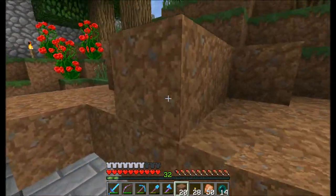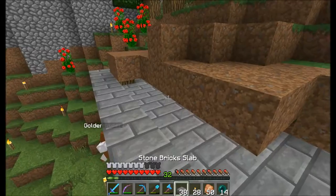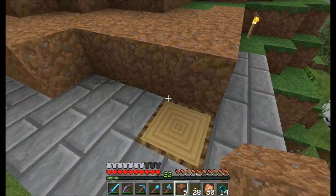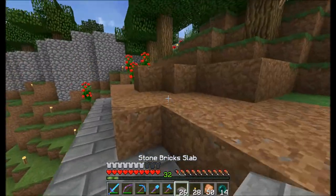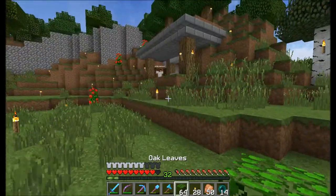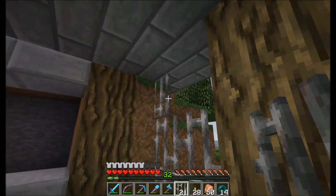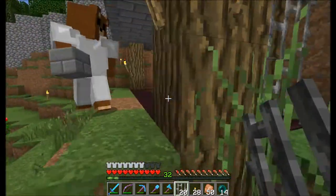We want it to be like in the mountain. Once the grass grows we can use bone meal on it too. What about the walls inside? I have these bars — I think it looks all right. Yeah, I kind of like it — oh yeah, that looks good.